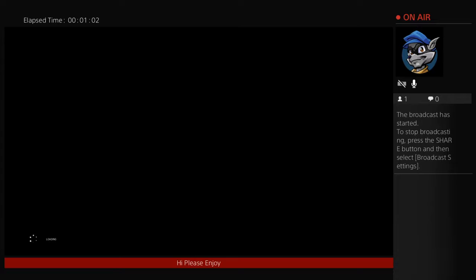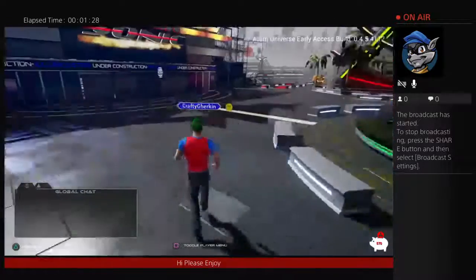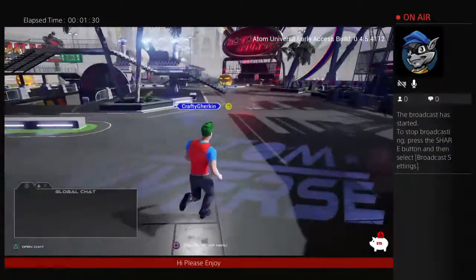I want to show you guys how to earn daily atoms with this. It only works once a day. Basically you just go to a game on Atom Universe, and on the way you also have to go to the hub, and then it's a daily thing where we just try to find stuff left on the ground.